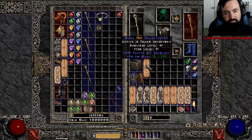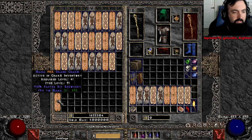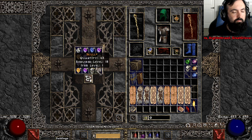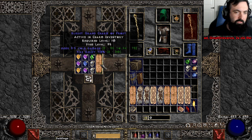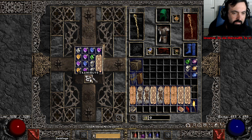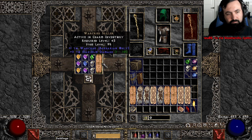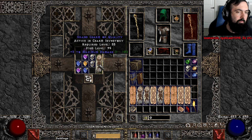FHR mana — well, it's something. As you can see it's very hard to roll good GCs. This is why when you pick up lots of GCs off the ground, it's always good when you get a nice one. 45 life plain.